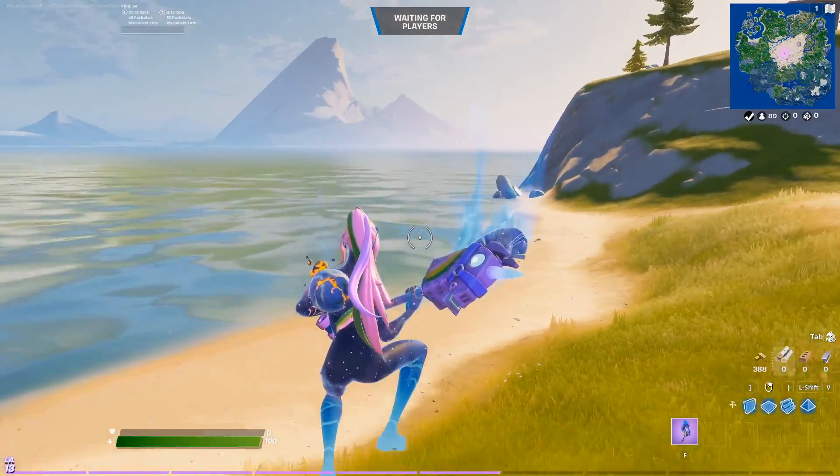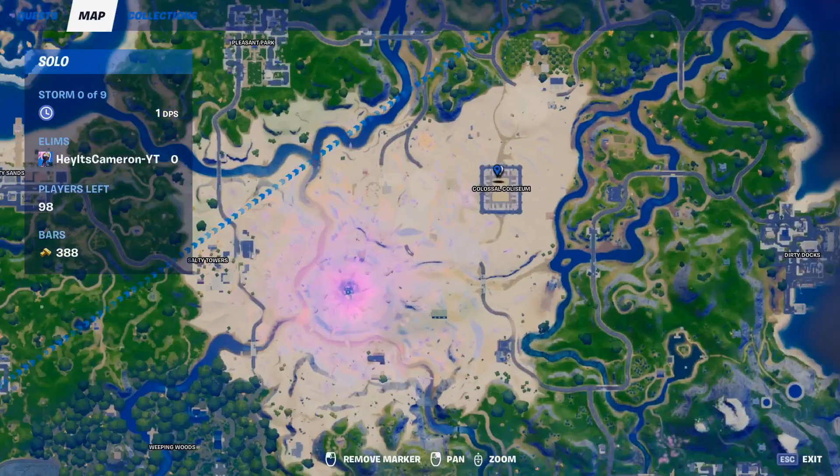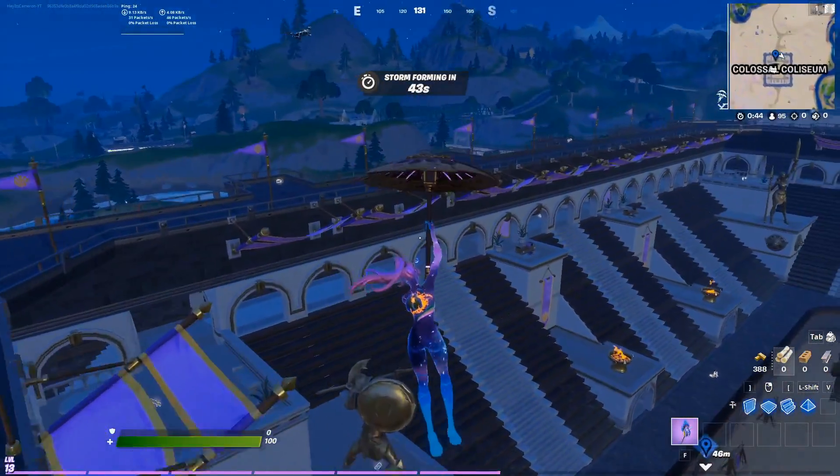Next up is Menace. He's located at Colossal Coliseum, right here. Basically just scan around the wall because he's going to be somewhere along the wall.